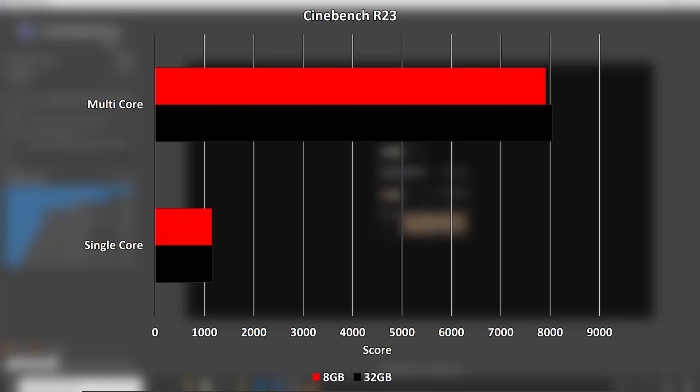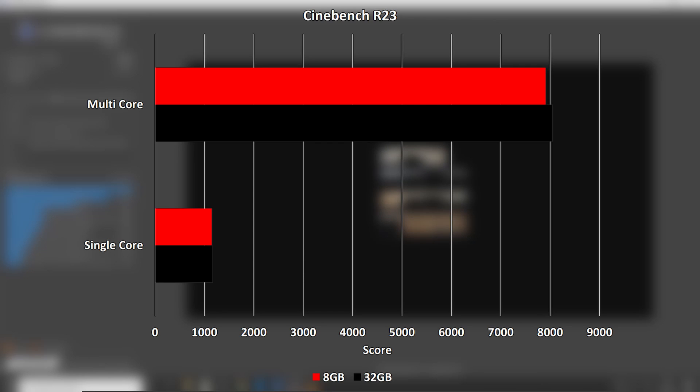The Cinebench R23 single and multi-core scores saw a negligible boost of less than 1% and 2% respectively.